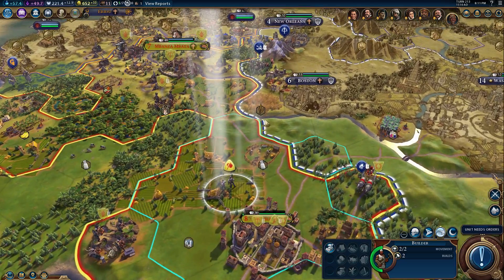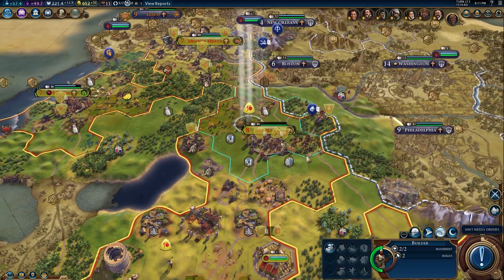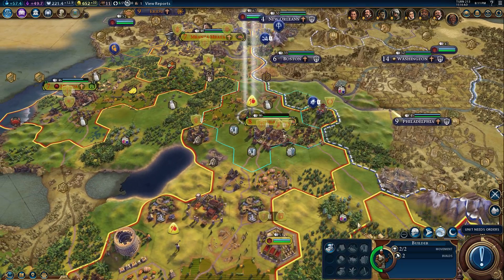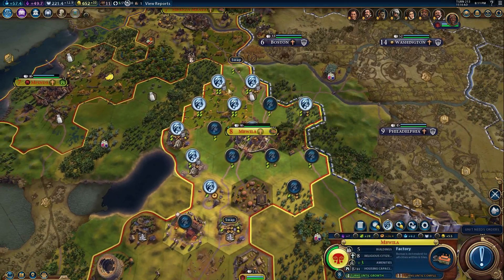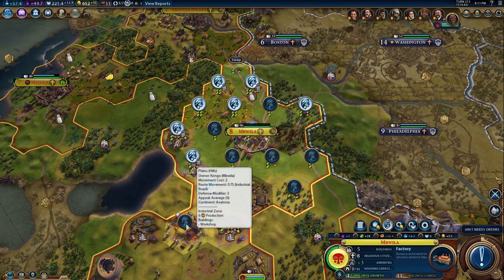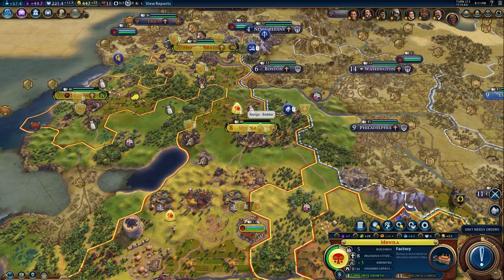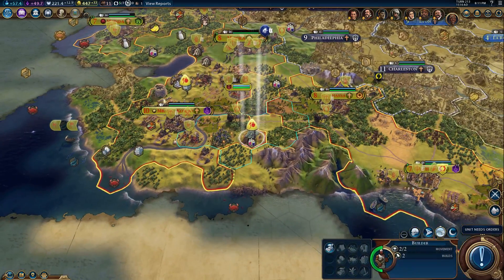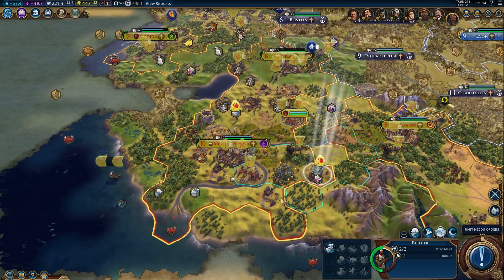The city is doing all right. I don't know when you're able to build farms on hills — I know it's a technology you can eventually get. Its industrial zone is there, but it doesn't really get to use the mines next to it. It's getting the adjacency bonus, but it's not actually using the tiles. So let's move that. Congo has taken up all the good tiles here. I did activate those dyes, finally. That will be good for the city.